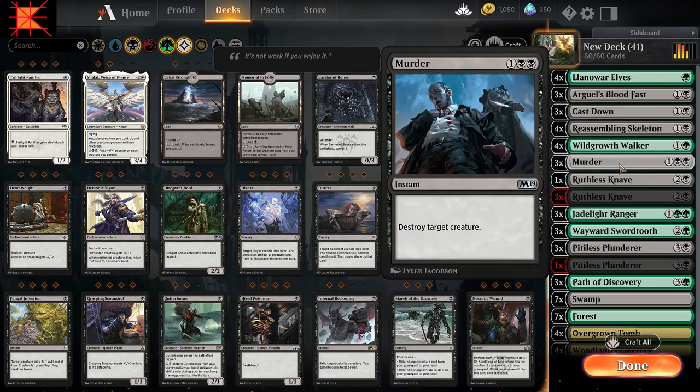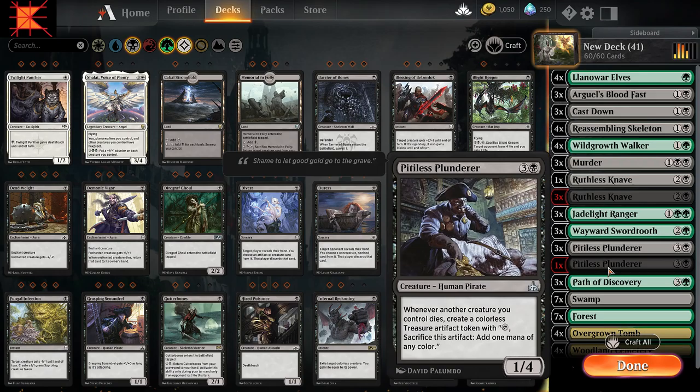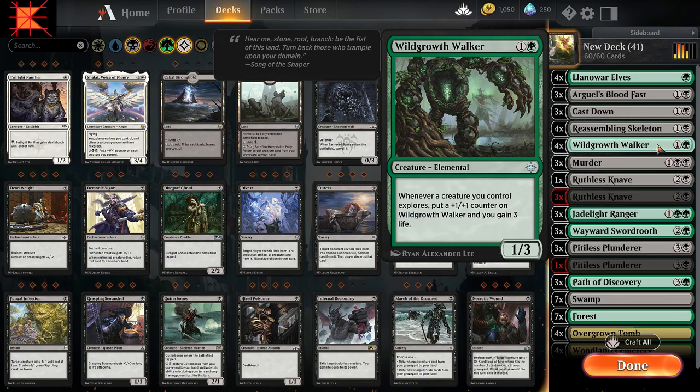We create two treasure tokens from the Ruthless Knave sack, and then an additional one with Pitiless Plunderer, so that gives us three. We can use two of them to bring back the Reassembling Skeleton, and we'll have one remaining. When the Skeleton comes back into play, you're going to get Path of Discovery's Explore ability, which will trigger the Wild Growth Walker.